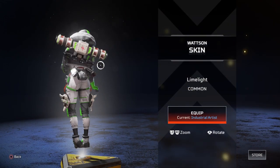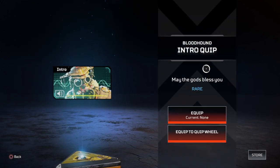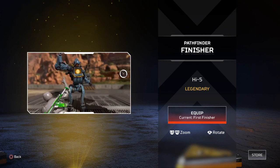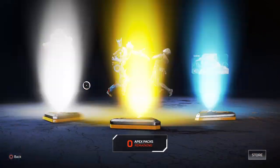Let's check out this Watson skin. This is okay, well it's uncommon so it's not that good. Let's see what we got here — that one's okay, I mean it is rare, so that's pretty good. This one's the funniest one — you choke them out before they die. That one's actually really good, and I've never had this one before.